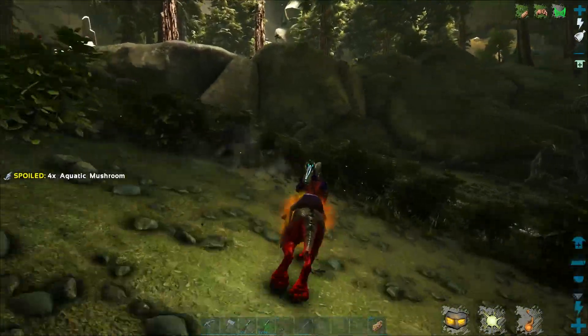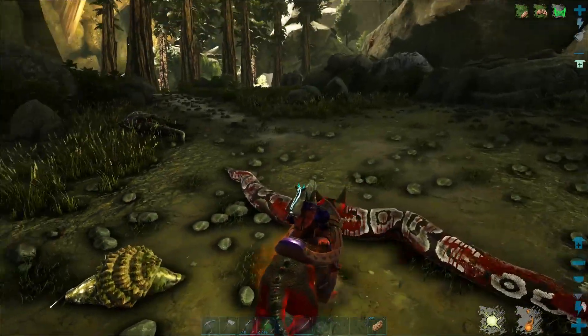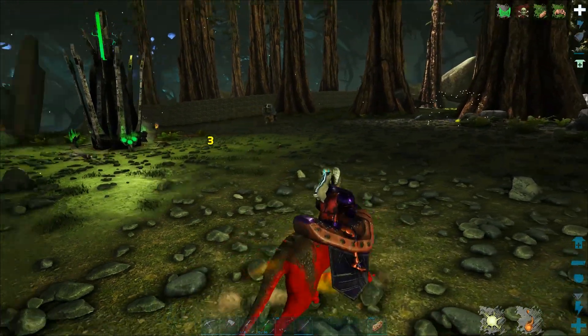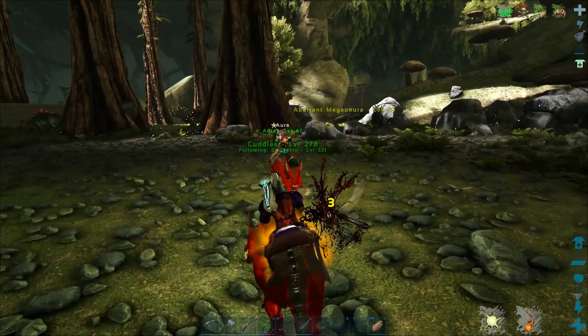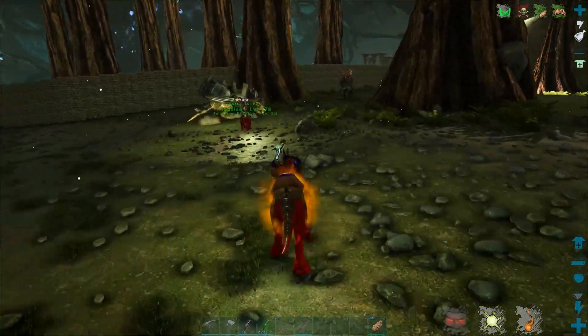We're going to the easy starting zone. Now that we're out of the glowy forest, life is going to be a lot easier and we don't have to worry about things anymore. Just flying - that thing is fast. Holy Jesus. I need to get one of those. That's the fastest thing I've ever seen in Ark. Holy Jesus, that thing is fast. That is awesome.